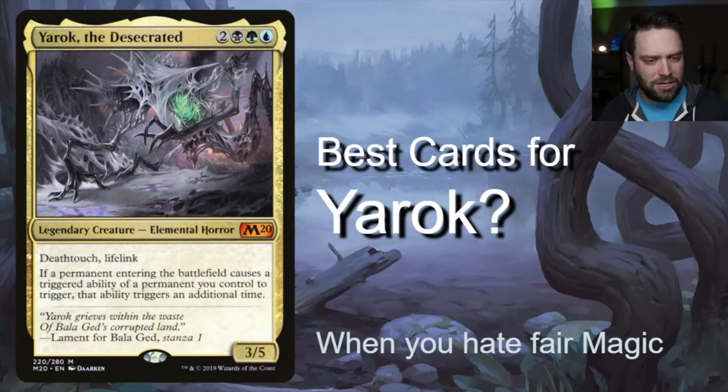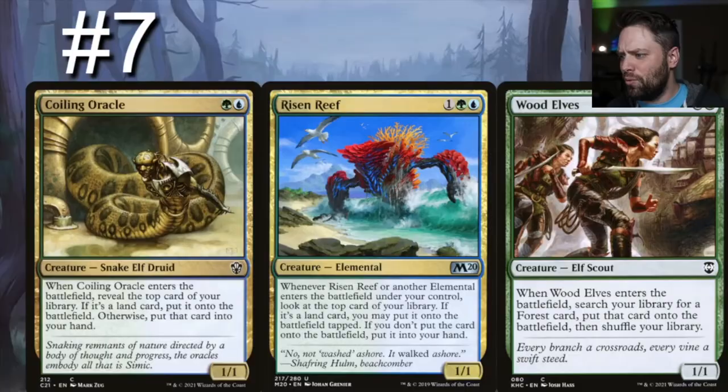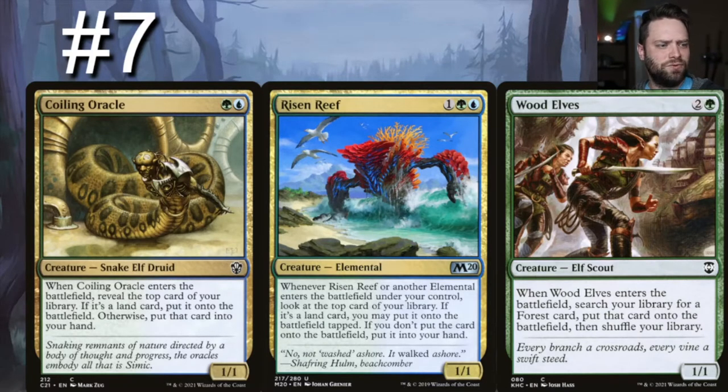Number seven on our list — almost an honorable mention — let's talk about some ETB mana and land generation. First off, we have Coiling Oracle: a blue and green 1/1 that says when it enters the battlefield, reveal the top card of your library; if it's a land, put it onto the battlefield, otherwise put it in your hand. It's basically draw a card, or put a land directly into play — super good. Things like Ghostly Flicker pair great with this to reset Coiling Oracle.